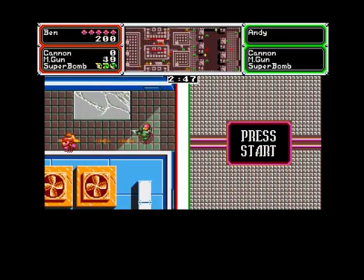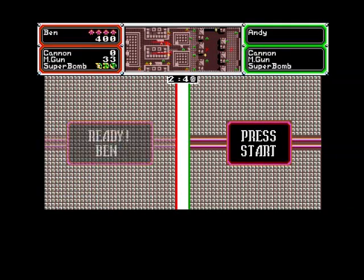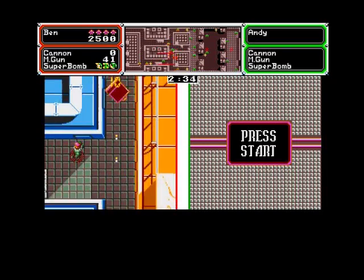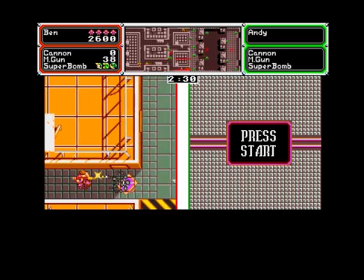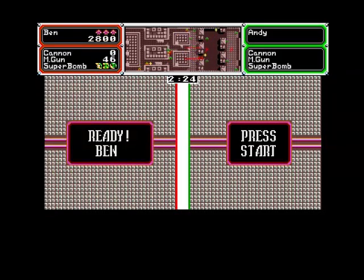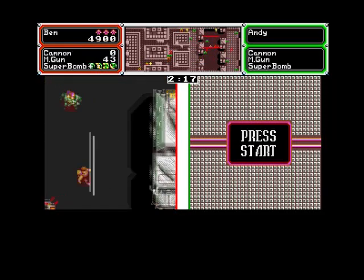First things first, go around. You've got a mini map up at the top which is tiny. Every time you see these red Xs, you automatically drop a detonator. You can just make out the red Xs. Where you see a red X, that's where you've got to drop a detonator.